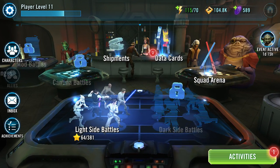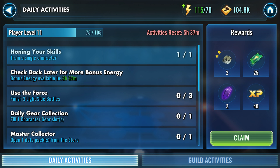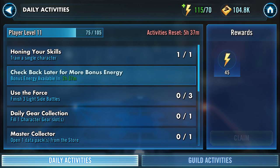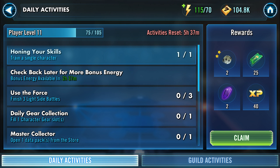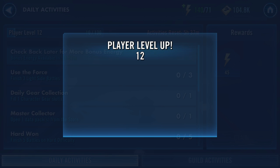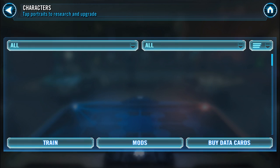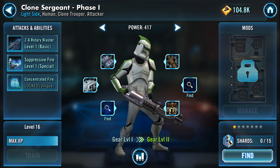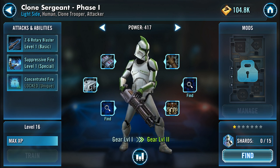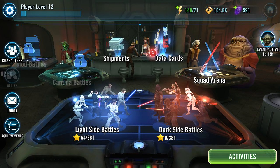If you have more than one upgrade credit, you don't have to use them all on one character — you can distribute them across multiple characters. I just leveled up to level 12, so I got more energy. When that happens I get items that go into the character upgrade screen, and I upgrade my characters right away assuming I have enough credits.